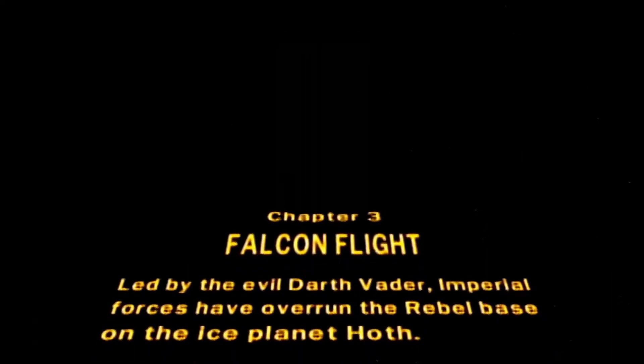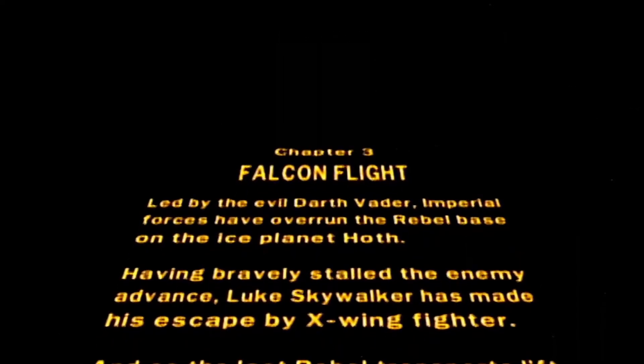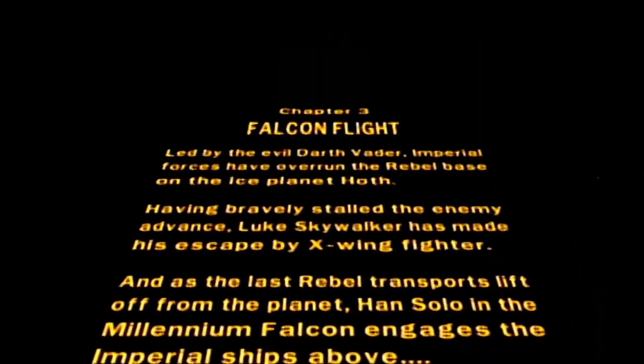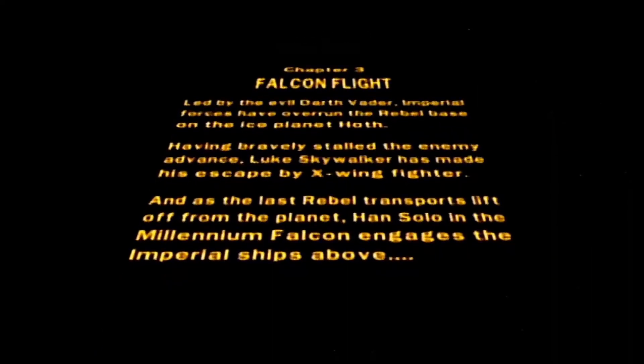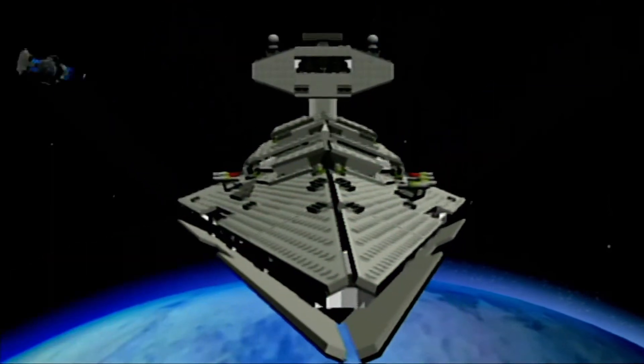Alright, here we go — Chapter Three: Falcon Flight. Oh wow, it already loaded, that's impressive. Led by the evil Darth Vader, Imperial forces have overrun the rebel base on the ice planet Hoth. Having bravely stalled the enemy advance, Luke Skywalker has made his escape by X-wing fighter, and as the last rebel transports lift off from the planet, Han Solo and the Millennium Falcon engages the Imperial ships above.